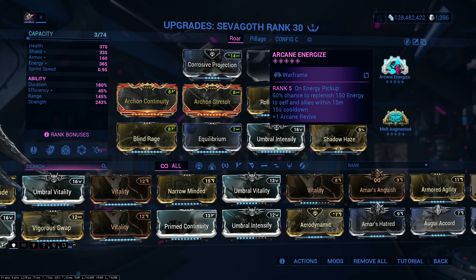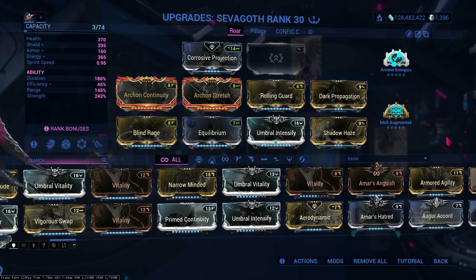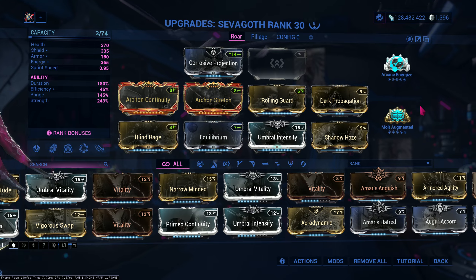My arcane is Energize for energy. And of course, Molt Augmented for ability strength. You don't really need Molt Augmented, but it's a pretty good boost for Roar and some Reap damage.